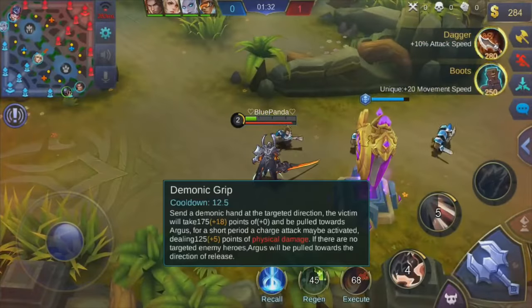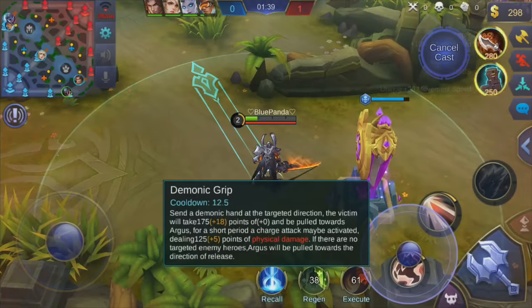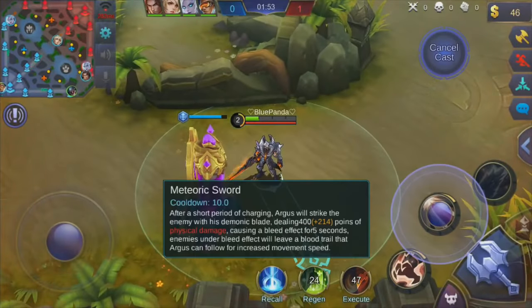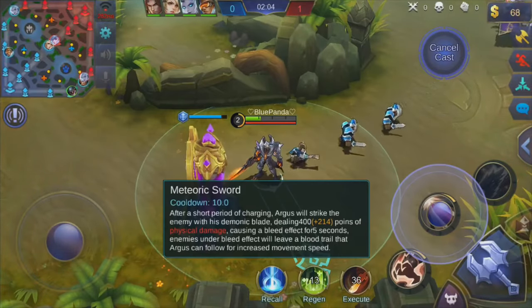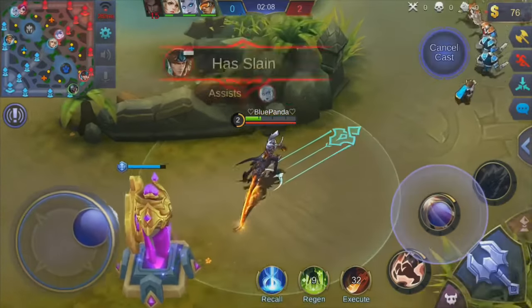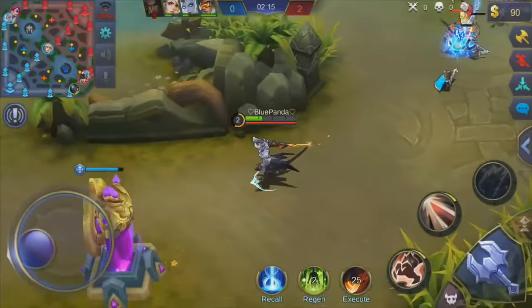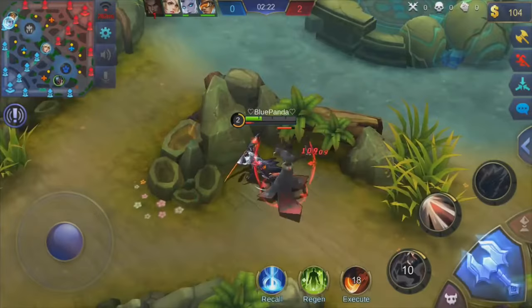So the first ability - sends the demonic hand at the target direction, the victim will take 175 points of damage and be pulled towards Argus. They did not get pulled against me. For a short period the charge may be activated - so the second time using it, it's basically a jump. And what is my second ability? After a short period of charging, Argus will strike enemies with his demonic blade for 400 plus points of physical damage, causing a bleeding effect for five seconds. Enemies under bleeding effect will leave a blood trail. That's dope.